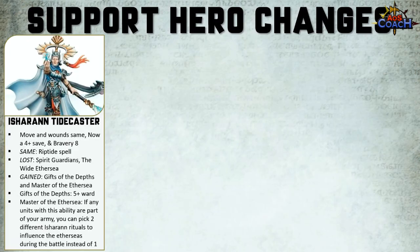The Ishran Tidecaster has the same move and wounds characteristic, but now has a flat 4+ armor save and bravery 8. The Riptide spell is the same. However, you've lost Spirit Guardians and the Wyrd Aether Sea — and losing Wyrd Aether Sea will probably hurt a little because that's how you used to flip the tides in the old book. The only way to flip the tides now is through the Command trait from the last video. Expect to see Gifts of the Depths a lot — it's a 5+ ward save, and a bunch of heroes have this ability, so you'll be running around with whole bunch of 5+ wards.